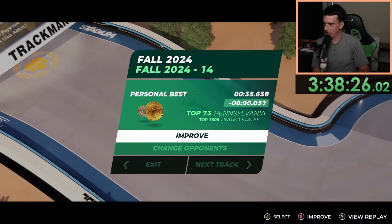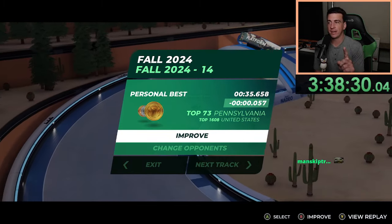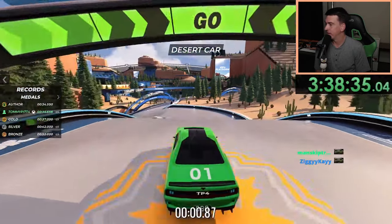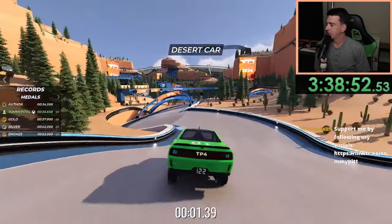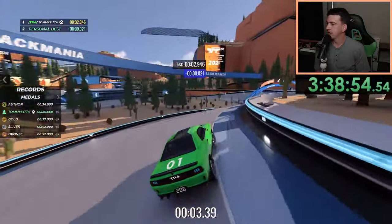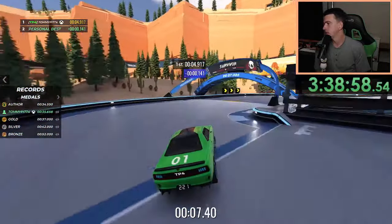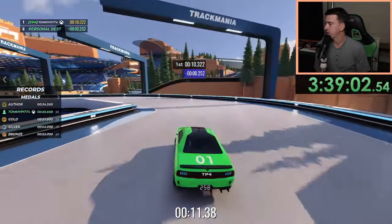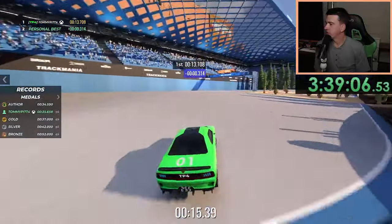Not exactly the PB we were hoping for, but a PB is a PB. I think I will have a little bit of time save at the end of this run. If I had played this map directly after getting the AT on track 25 last season, I would have gotten it in like two runs — I was so attuned with how the desert car worked at that point that me and the car were one.